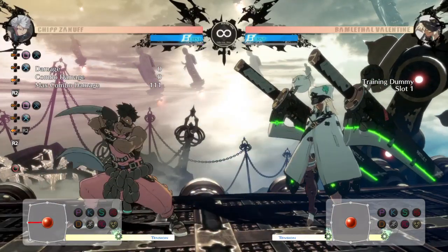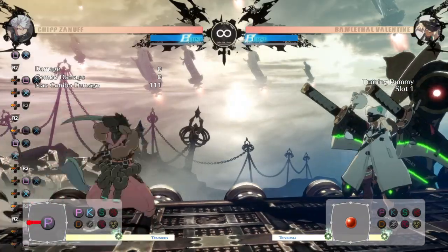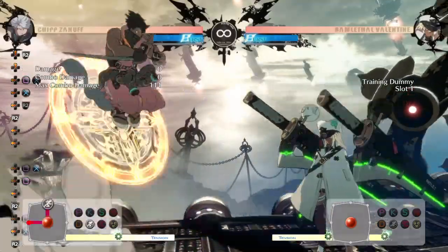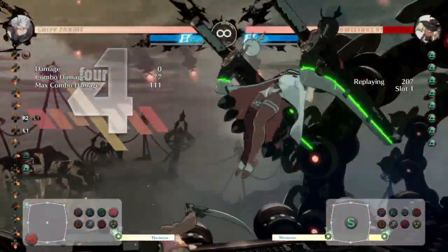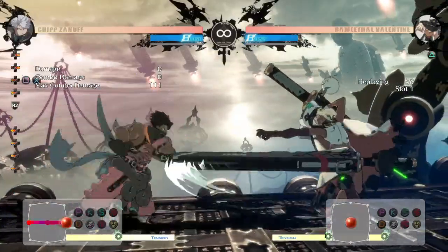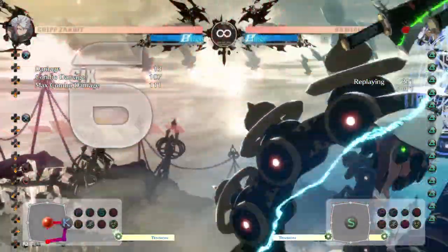I have another quick tutorial to help you climb the tower faster. Today we're going to be talking about faultless defense break, or FD break for short. FD break is an advanced neutral tool to handle opponents with fairly long ranges, which can help you with Ramlethal, Nagoriyuki, and basically any characters with extremely long range.